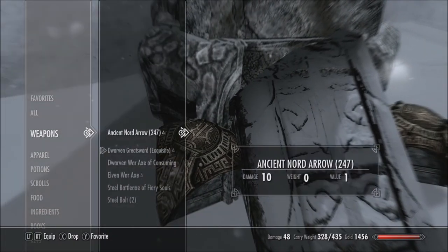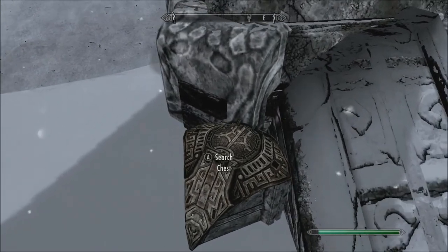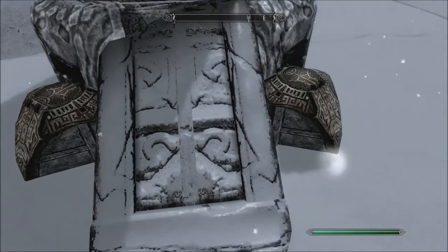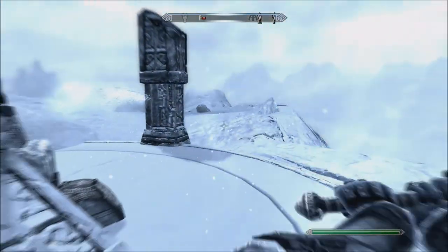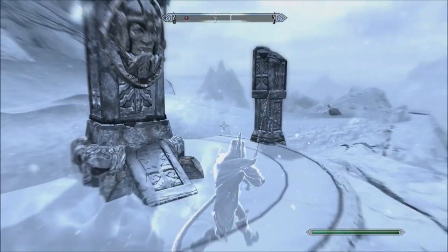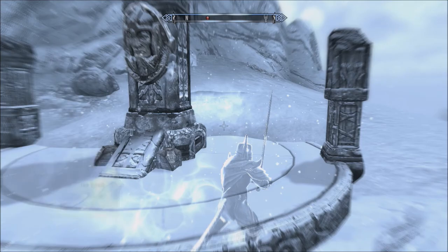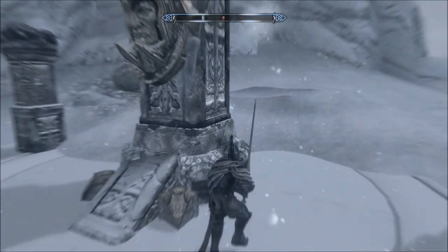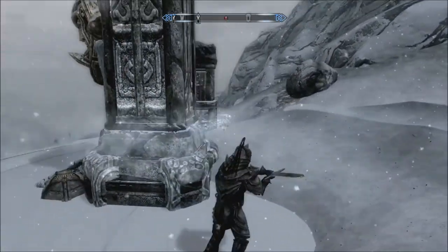That's weird. Never got that enchantment here. I'm just overflowing with absorb health. I had on the wrong shout. There's an Ice Wraith that normally spawns here, but me being a dink, I used the wrong shout.